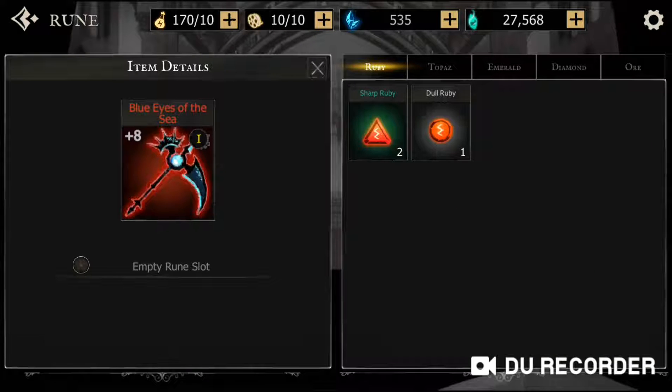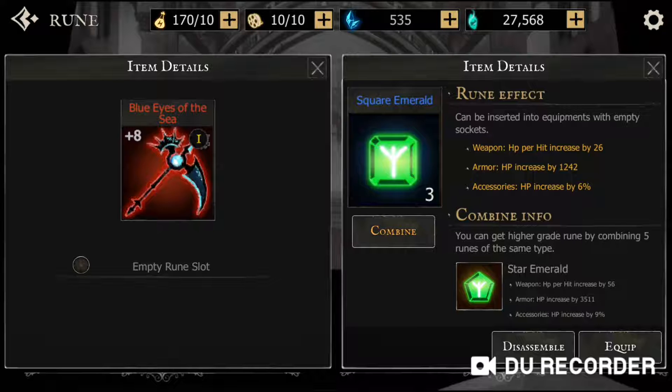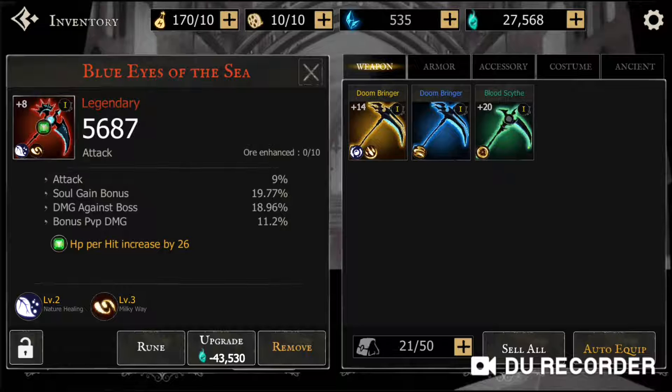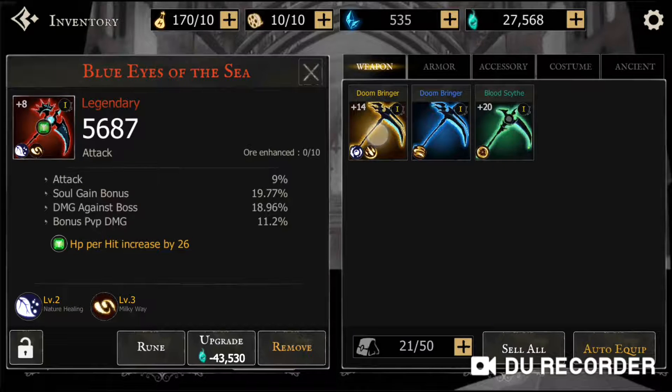I still do not have any ores. I can get one but I don't think I'm going to be doing that yet. I'll put in this one — not combine, equip. This does a massive amount of damage. As you can see, this was the one I had before: 2,000, and this is 5,000. I did upgrade this somewhat, but I upgraded this one a lot as well, and when I got this it already had 1,000 power more.